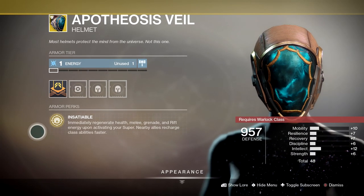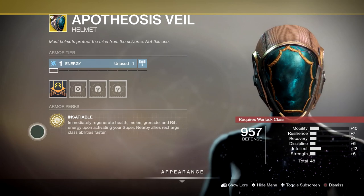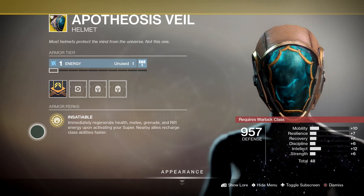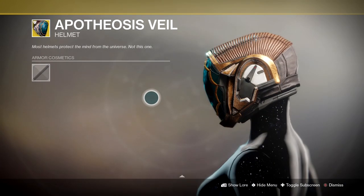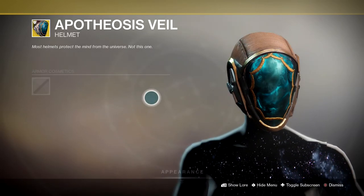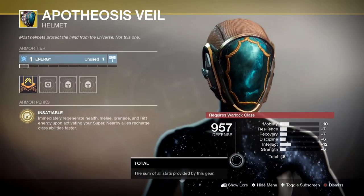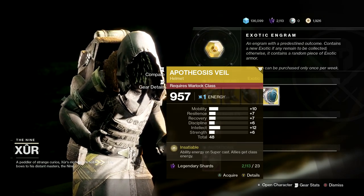The named perk on it is called Insatiable: immediately regenerate health, melee, grenade, and rift energy upon activating your super. Nearby allies also recharge class abilities faster. This thing is a lot of fun and looks pretty decent. It has got some pretty good perks, though the stat is 48. Pick it up for your Warlock if you have not got it — just 23 legendary shards.